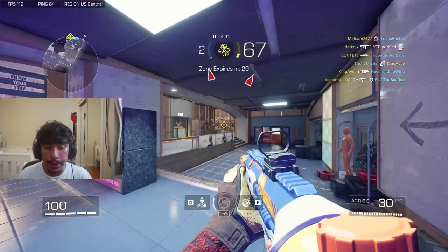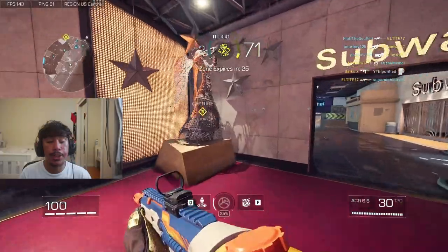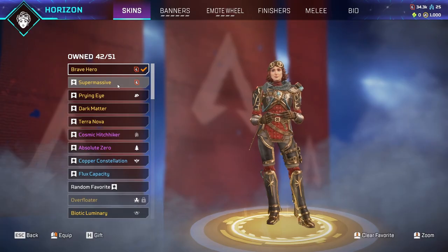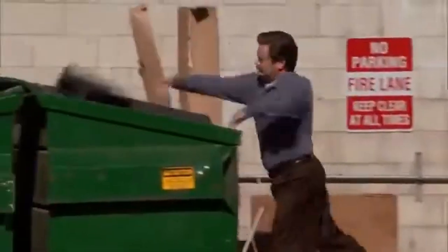With XDefiant adding so many cool skins, we need a way to filter them, and a way to favorite skins and randomize them. However, this shouldn't just be for character skins — we also need to see this on everything: gun skins, emojis, player cards, and everything else. But please don't add an 8-skin limit like Apex does, because that gets so annoying.